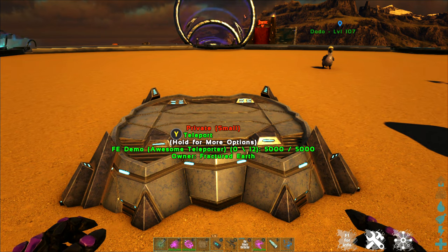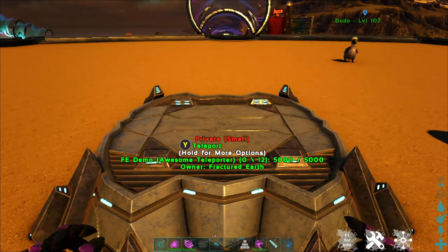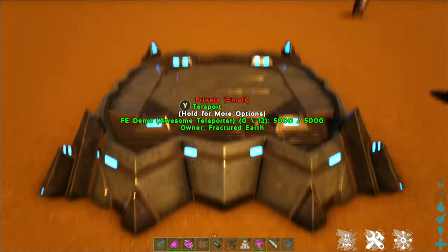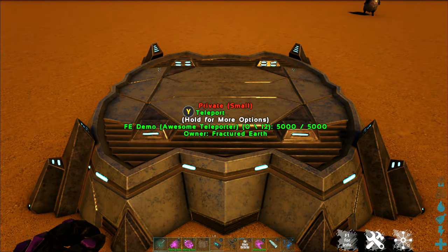We do ask that all teleporters, whether they are public or private, be named with either your tribe name or your character name so that when the admins are doing map sweeps, you don't end up getting your teleporter removed because it is not labeled correctly.